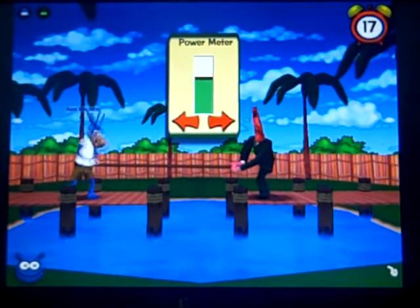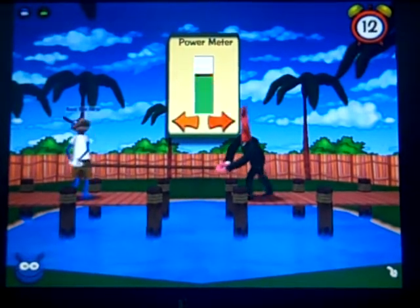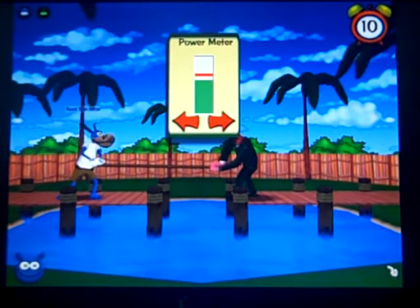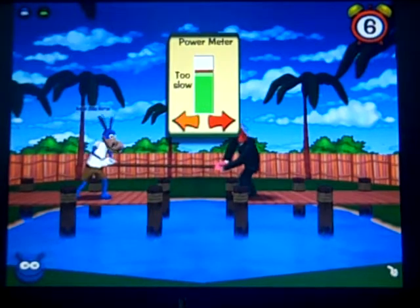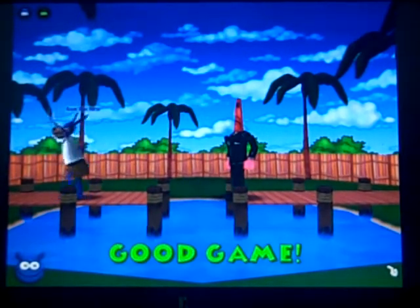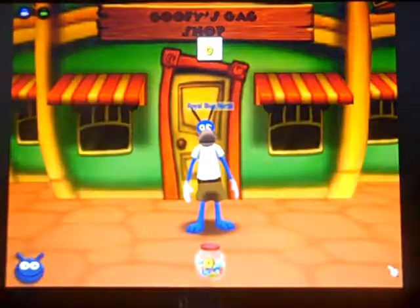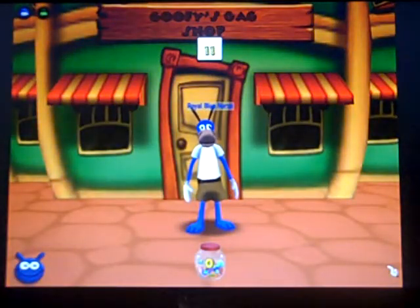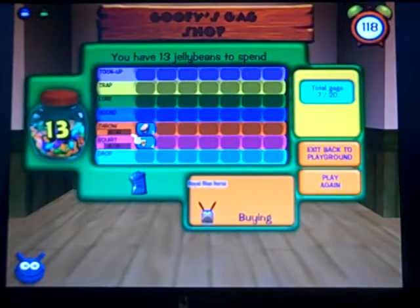I will defeat you, Cobb, like I did your friends. You get more jelly beans by knocking them into the pond — I'll show you. I win! I didn't knock them in but that would have given me more jelly beans. I'll get three more than I did last time. I'm going to have to do another minigame to earn enough jelly beans, I think.